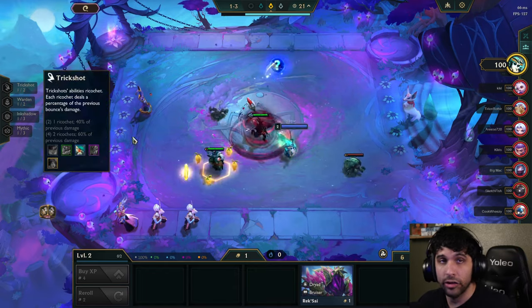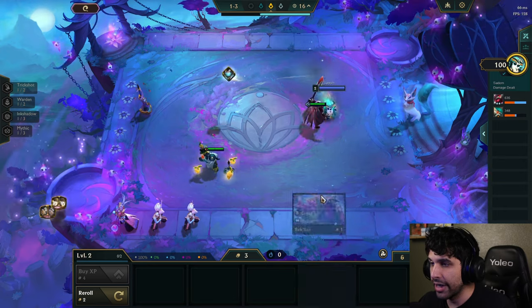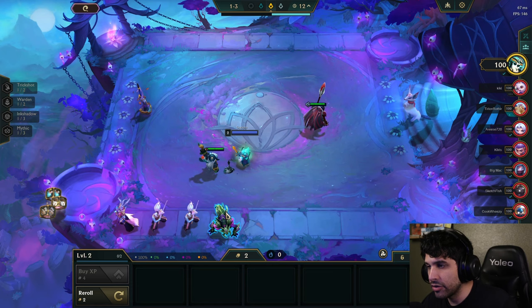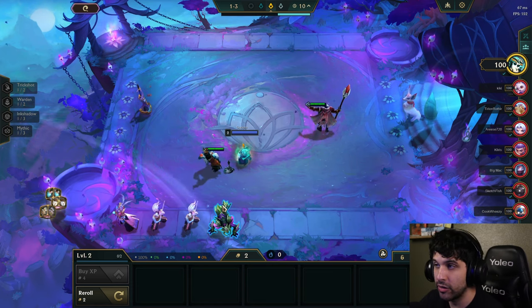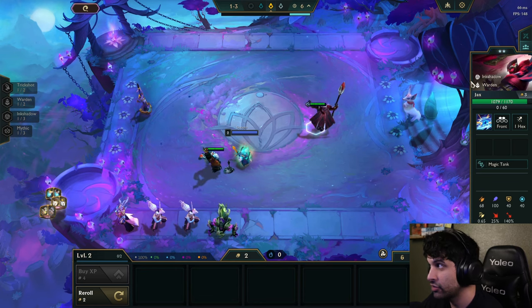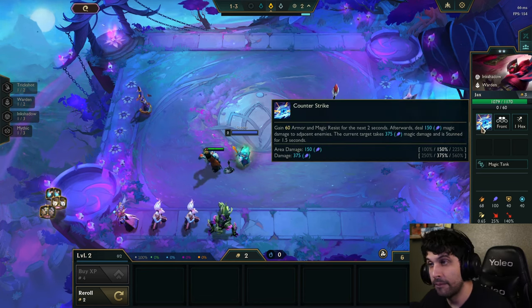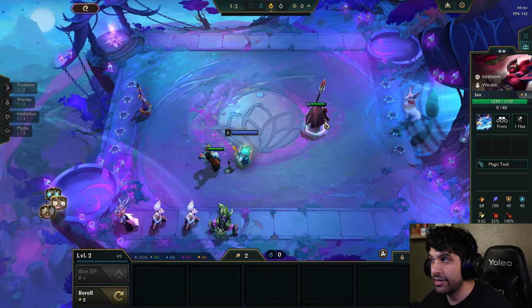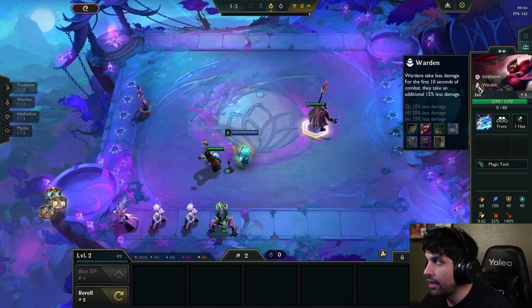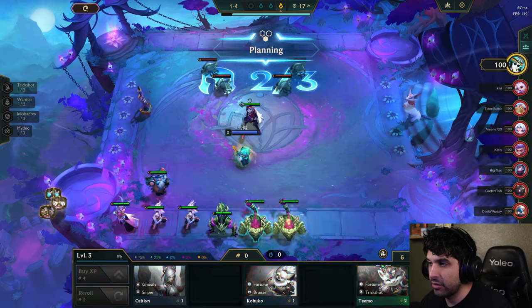The whole point of TFT is just to form a board that makes your units as strong as they possibly can be. You do that by getting triples of a unit, which upgrades it to a higher level — just like this Jax right here. I found three Jaxes so now he's a two-star, which boosts all his stats and makes him a big boy. They also have two traits, and you really want to line up traits because they all have unique abilities.